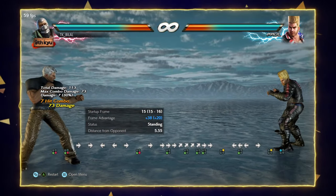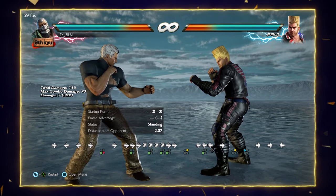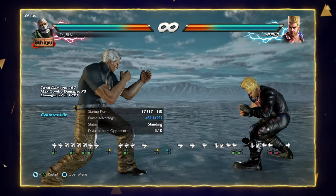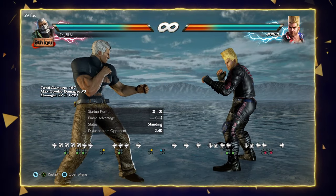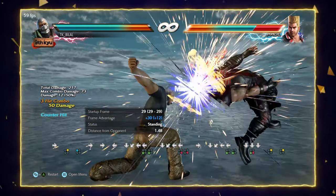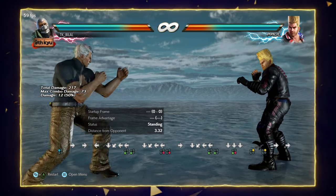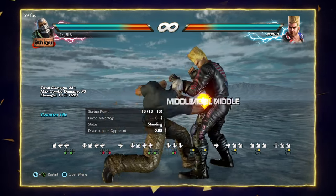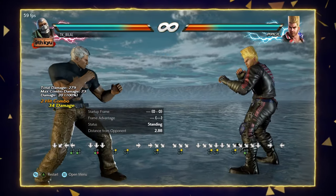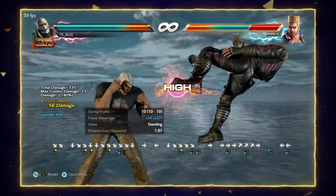This is his staple combo that you can use after 3+4. Bryan also has soccer kick, which gives a follow-up of back 4. In season four with the new patch they added down 3+4,2 as a confirmed hit after soccer kick. After that you can use down forward 2, down forward 2, down forward 2, and sometimes you can slow down and do down forward 2,3 — the second move will give you a counter hit and the same combo as 3+4.